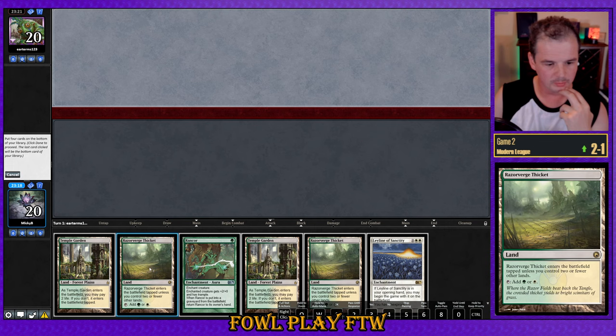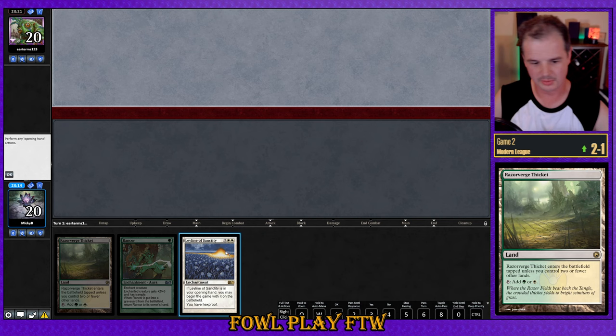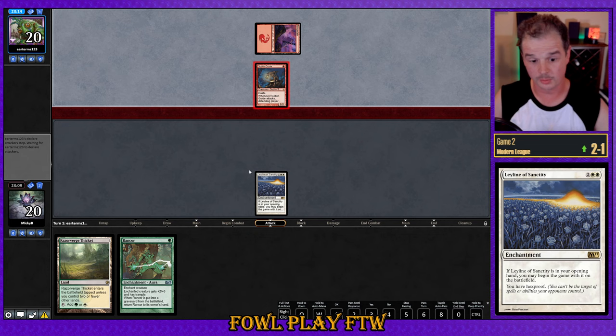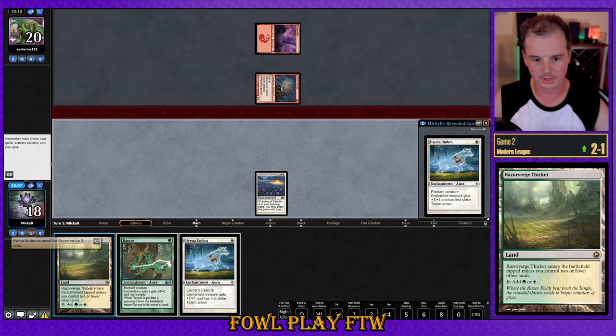Our opponent scooped to Leyline at three, I guess. We keep a Leyline hand, bottom a few cards, and see what happens. Opponent with Goblin Guide — that can help filter our draws. First thing we want to see is a Hexproof guy, but that's not one. We'll play a land and pass the turn. Now they've hit Eidolon of the Great Rebel — another threat. Ethereal Armor is on top and there's no creature coming on our end. This could be going to game three very shortly.